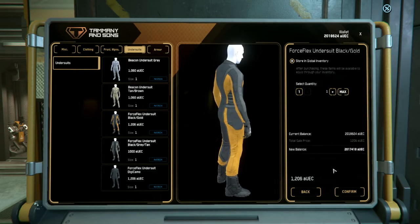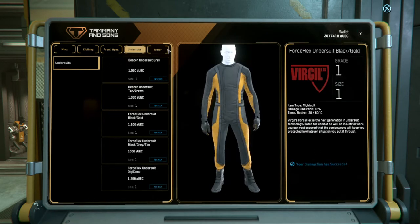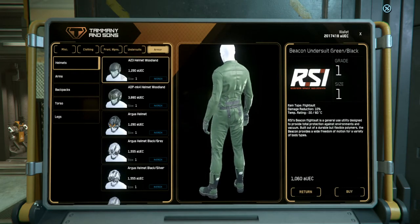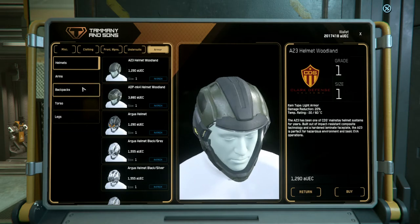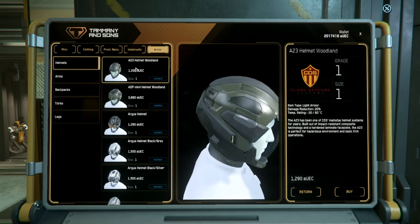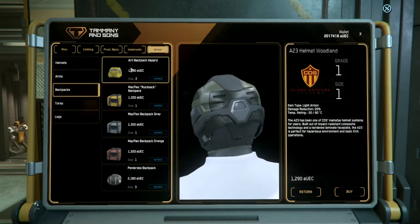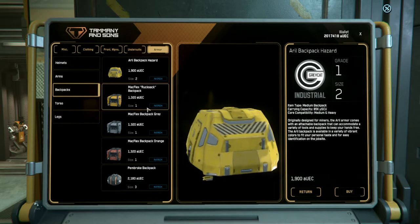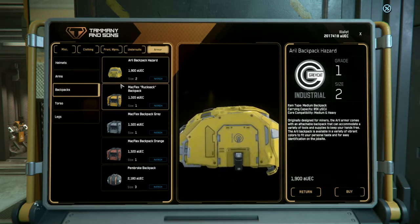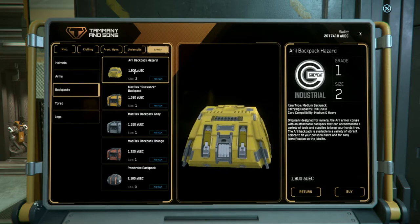To purchase, choose the item, select how many you want, and confirm. It will be in your inventory when you hit I. When looking at armor, you have options of helmets, arms, legs, torsos, and backpacks. Armor comes in light, medium, and heavy. Backpacks are the same — light, medium, and heavy — and they will tell you on the right-hand side exactly what kind of armor you can wear them with. You cannot wear a backpack with just an undersuit.